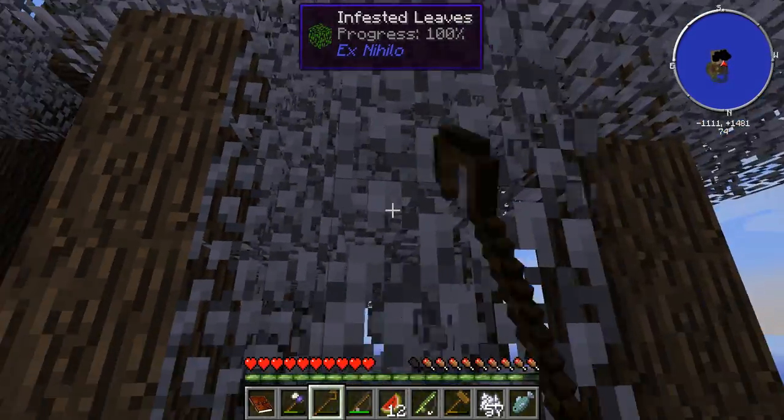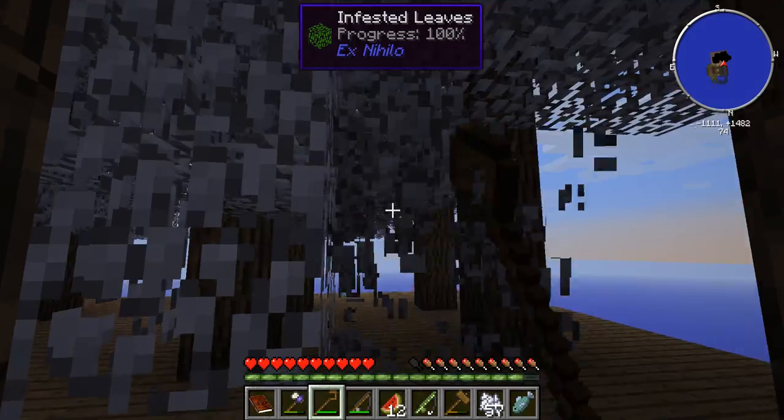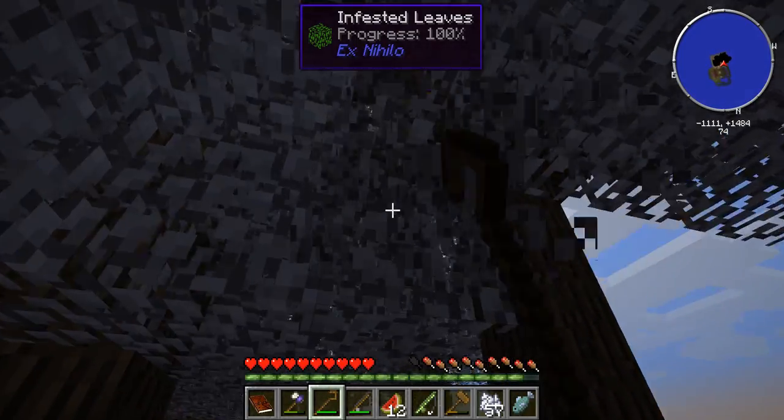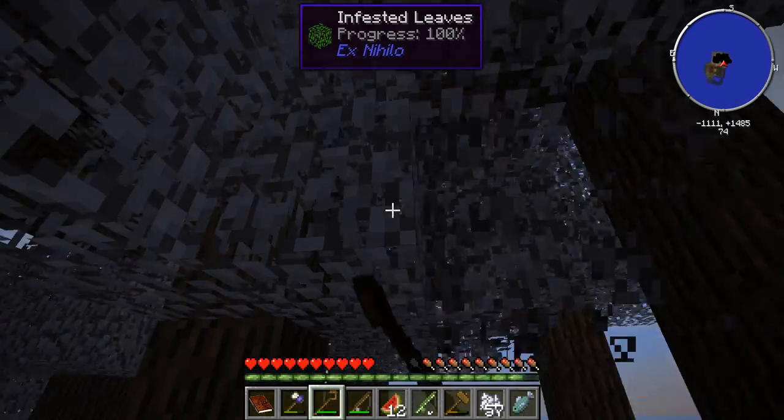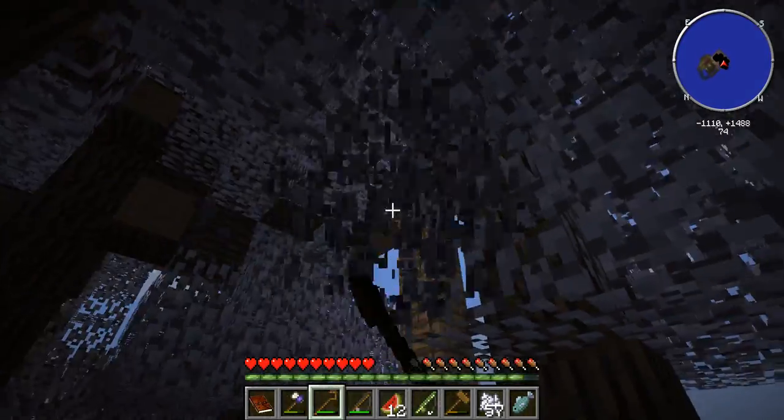Then you can simply use a crook or even your hand if you want, but preferably a crook, which gives you back silkworms — and that's really good. That's why I'm using the crook here.